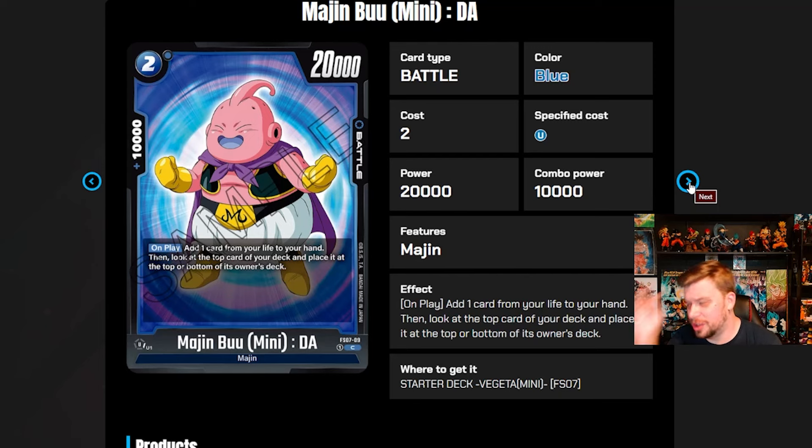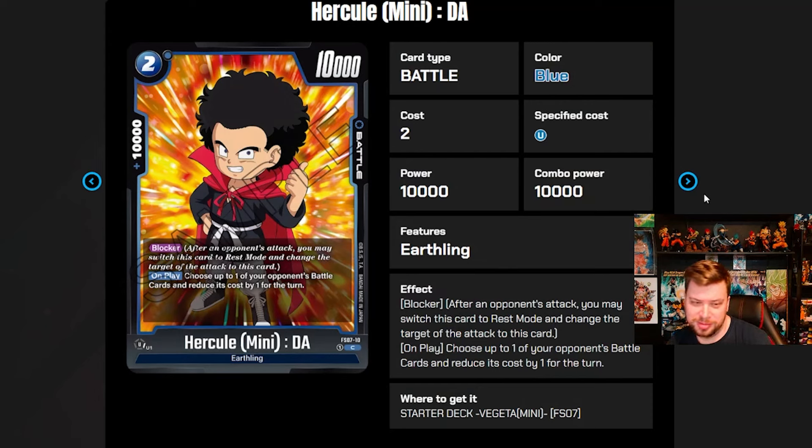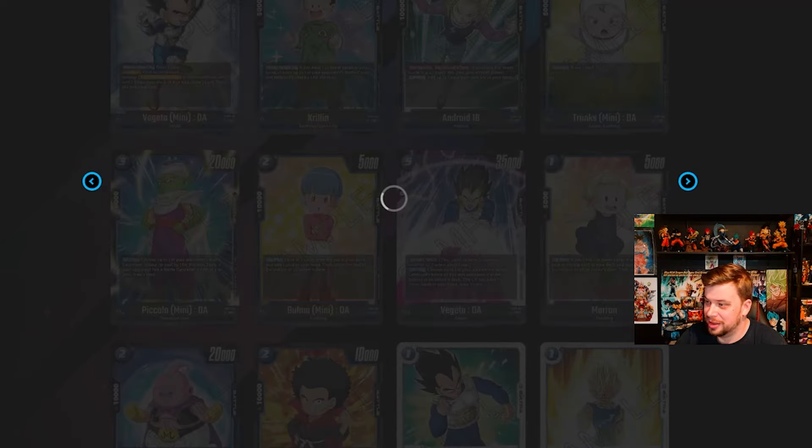Next up we have Hercule Mini — a two-cost 10k body with 10k combo power, and it's a blocker. Low-cost blockers aren't great in this game. On play, choose one of your opponent's battle cards and reduce its cost by one for the turn. So we have another cost-reduction card, but again only by one. Overall pretty bad stat lines — this is easily KO'd by anything in red. I'm not a fan.